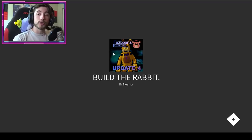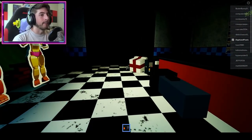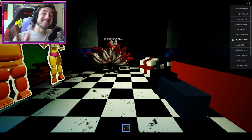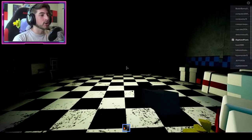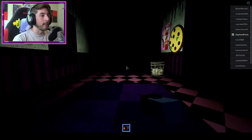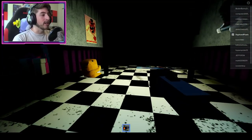Go into the ball pit. Once you step into it, it will teleport you to a separate game. This is the same entrance as it was in the pizzeria. Now we need to find six parts to build the rabbit. To get started, walk straight, then take a right turn into this hallway, then go left, and you're going to see a head there.